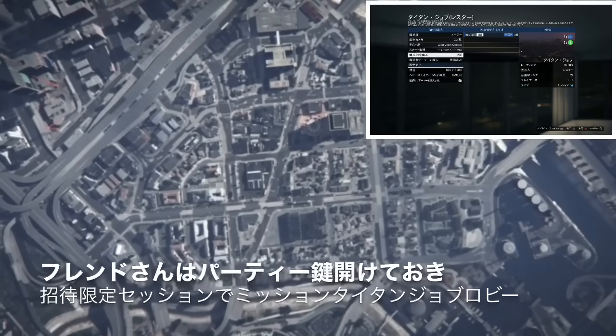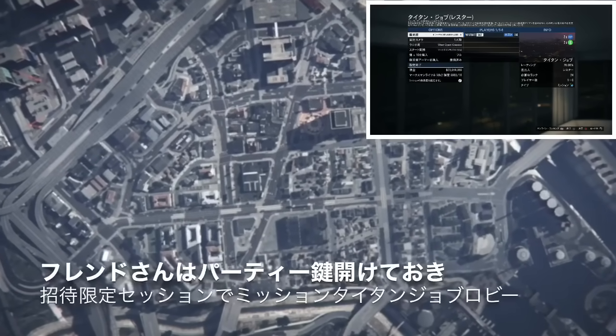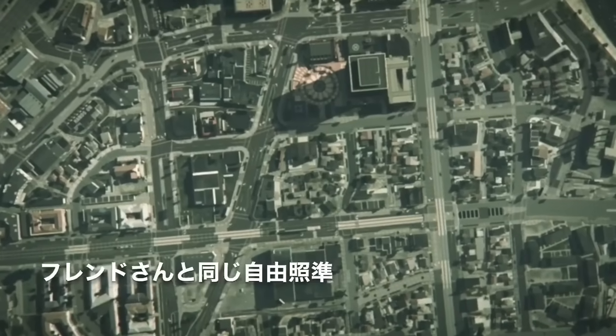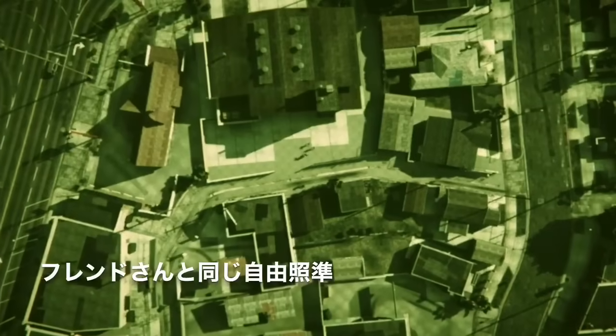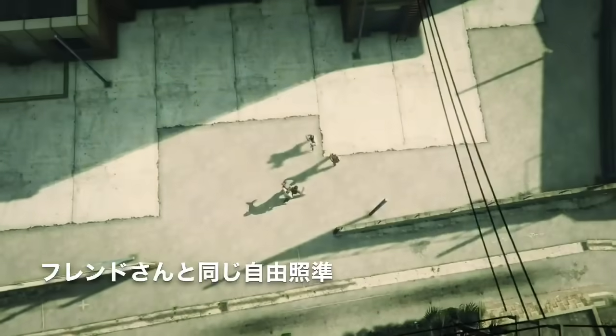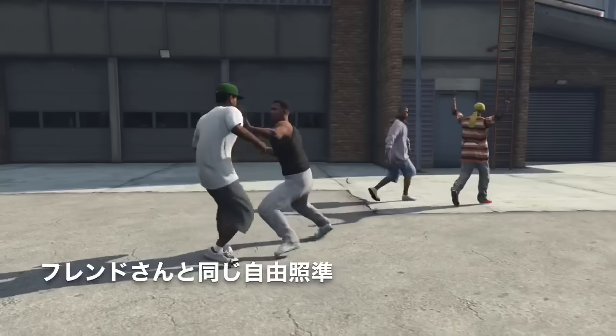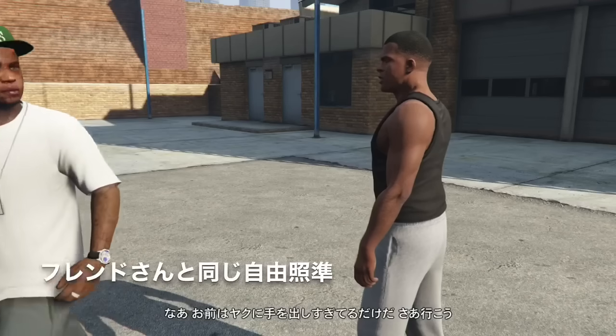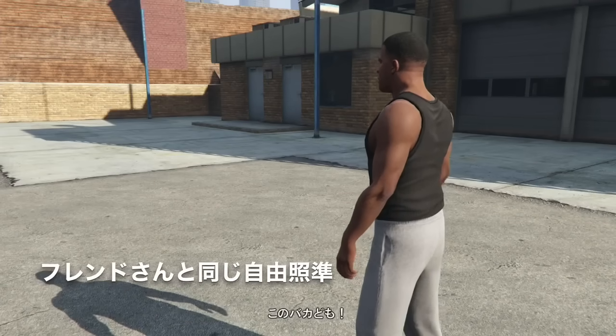グリッチする人は、一度オンラインでランダムの出現位置にして、ここでストーリーへ行きます。今回はマイケルでも行けるんですけど、フランクリンで行きたいと思います。まずはフランクリン、この状態で照準ですが、フレンドさんが自由照準になっているので、自分も自由照準に変えてください。